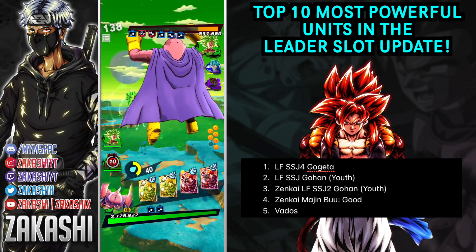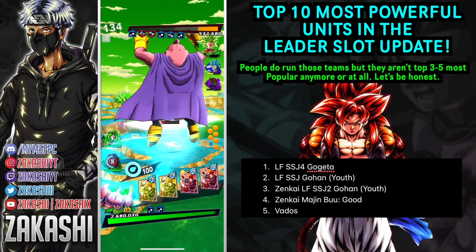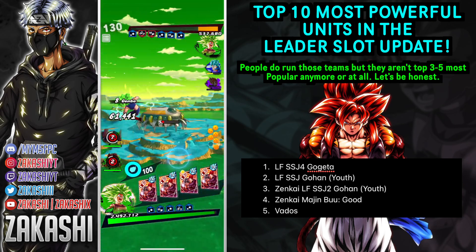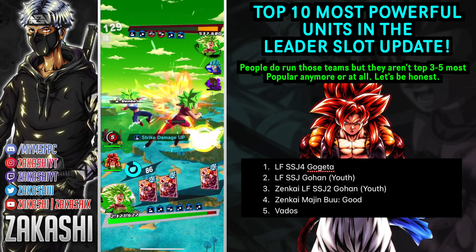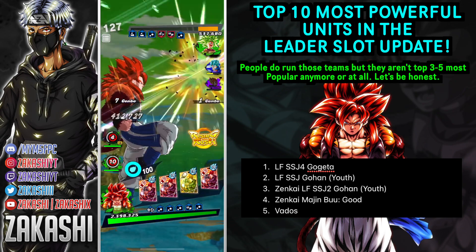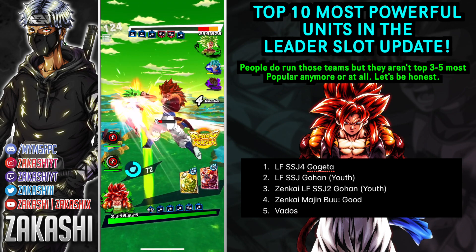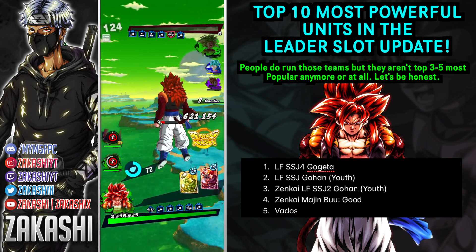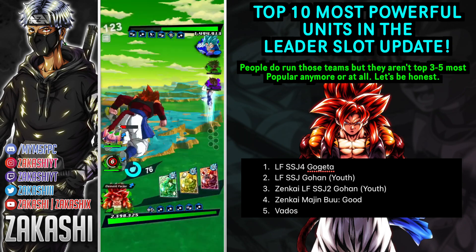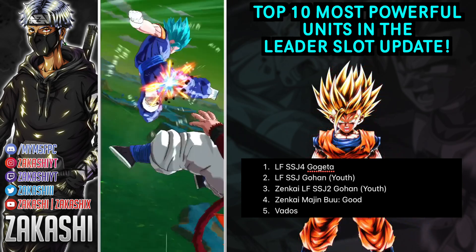But now that you can put SS4 Gogeta on any single team, he is being used everywhere. He has cover changes, sustained damage cut, green card that takes away your buffs, can't be cover changed, gets ki from it, blue cards, backs up another one, special move damage on top, and his ultimate is a bomb. With the unique equipment he can get the damage inflicted bonus and get a rising rush right after using a rising rush, killing somebody - all of that meshing together on numerous teams is such a problem.